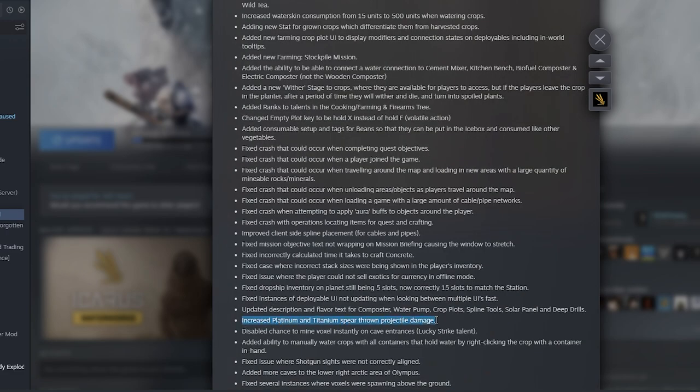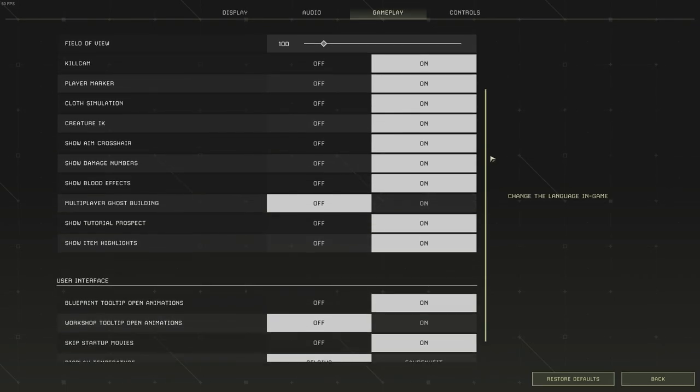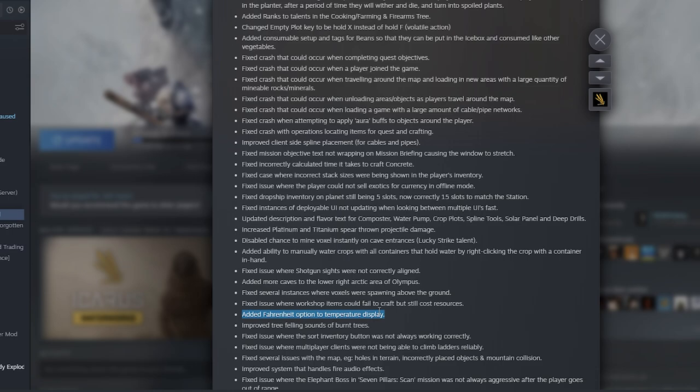They've also increased the platinum and titanium spear thrown projectile damage, so that's a plus if you like spears. They've finally fixed the lucky strike talent so you can no longer one-shot an entire cave wall — previously you could end up with 5,000 stone sometimes, which was way too overpowered. They've added more caves to the lower right arctic area, and they've added a Fahrenheit option to the temperature display, which is a great quality-of-life improvement.